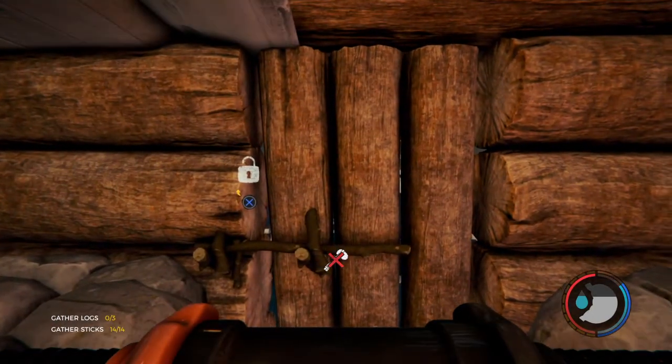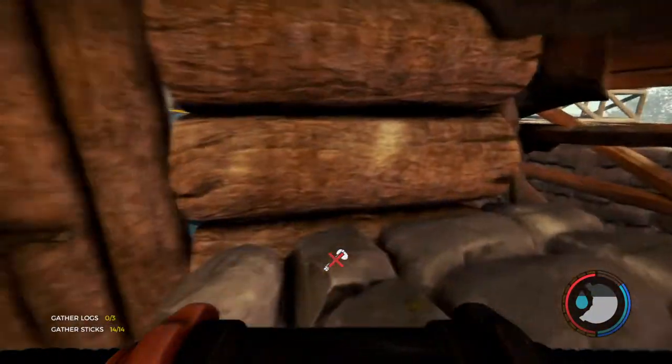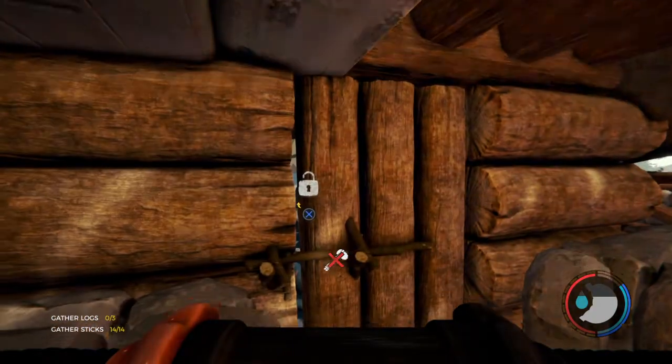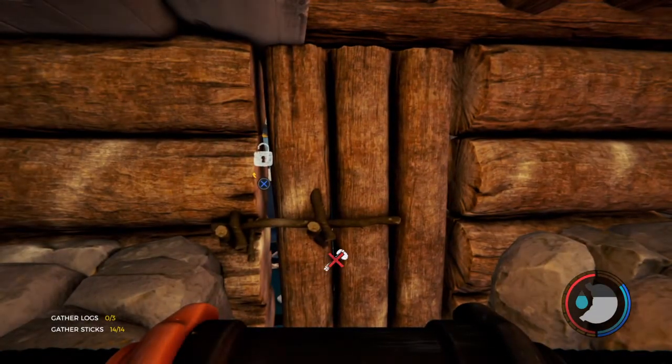They cannot get out. The reason I have these stone walls is sometimes players can find a way to jump out or glitch out, so this kind of reinforces their imprisonment.